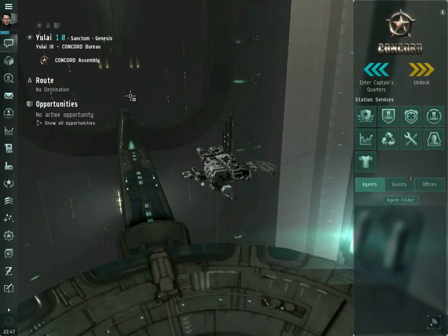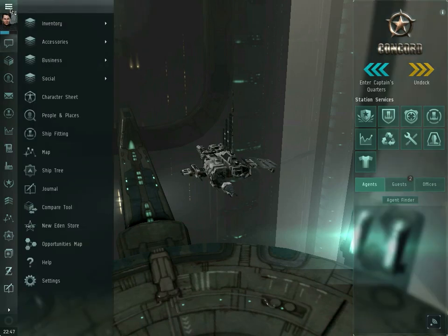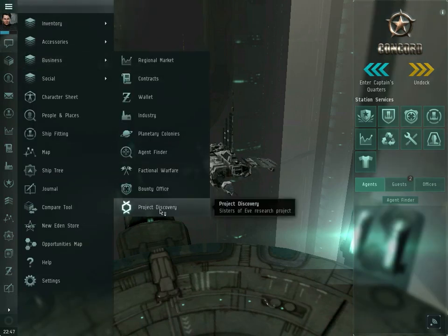Hello, I am Seamus Donohue of EVE University, and this video is about Project Discovery. Project Discovery is a new minigame introduced by Crowd Control Productions where you will be shown pictures of microscopic cells and you will be asked to categorize them. You can do this in the station. Go to the EVE menu, Business, Project Discovery.